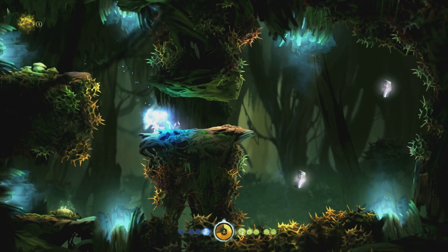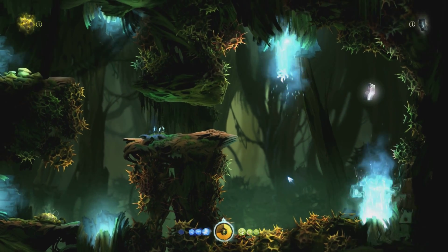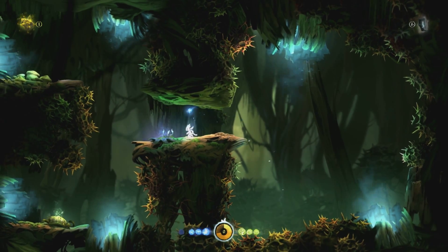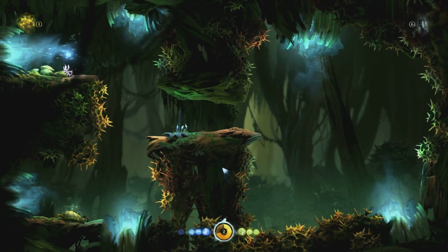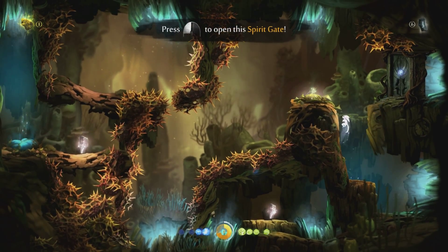Jump down there. Grab this bad boy. Go into this thing. Missed it. Missed it again. Got it this time. Nice. Back over here. Now we're on solid ground. Let's save the game. So we've got two of these map fragments, so it should surely open it then. That's what we had last time.